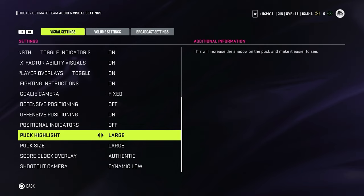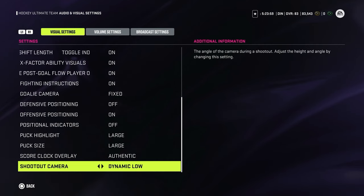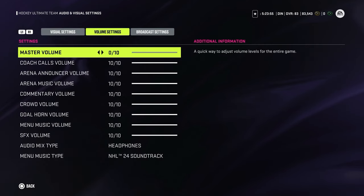Now let's go down to puck highlights. I prefer puck highlight large because I always want to know where the puck is. Same with the puck size. Score clock overlay — leave it authentic. Same with the shootout camera — always leave it dynamic low. Regarding volume, it's personal preference. Because I'm creating content I always turn it off — I don't want any copyright strikes.